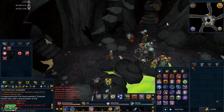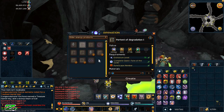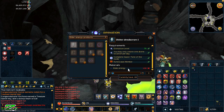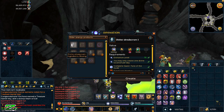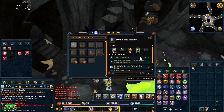This update also introduces a new divine location called the Divine Simulacrum, which comes in two versions. Simulacrum 1 requires level 75 divination and 100 elder energies, while Simulacrum 2 requires level 92 divination and the same amount of energies. Other players can harvest it too, but you still need level 65 divination to do so, and it gives energies appropriate to your level.